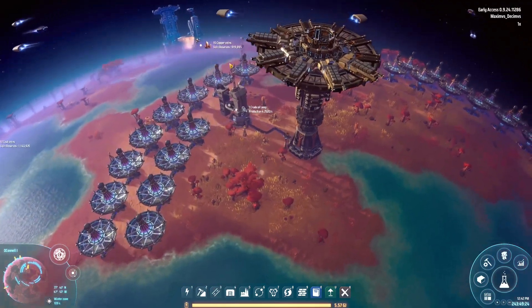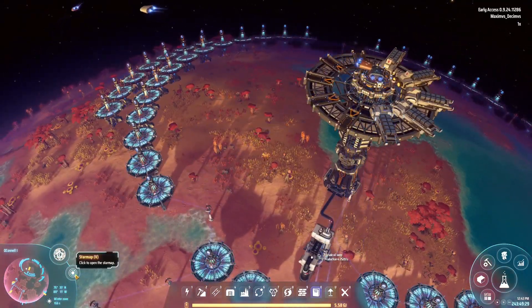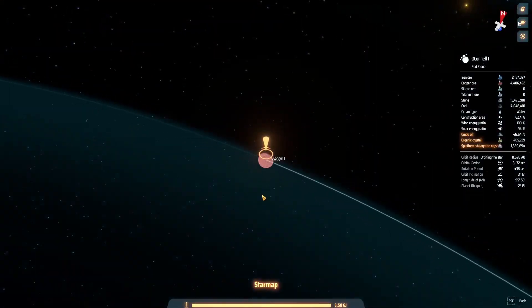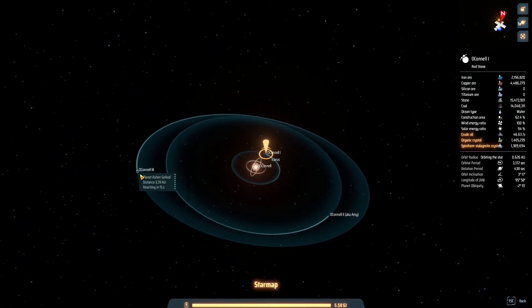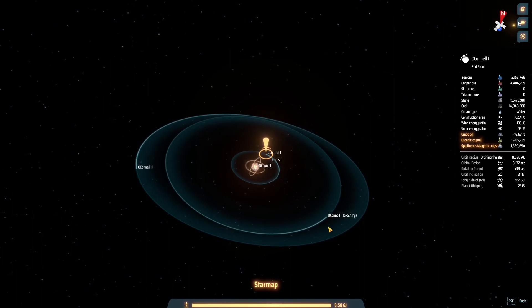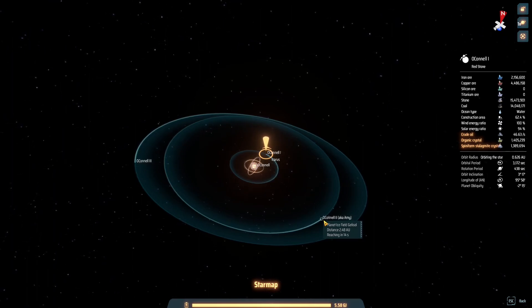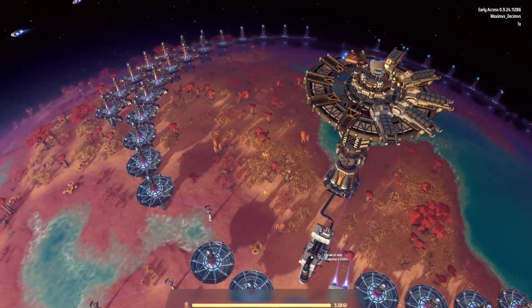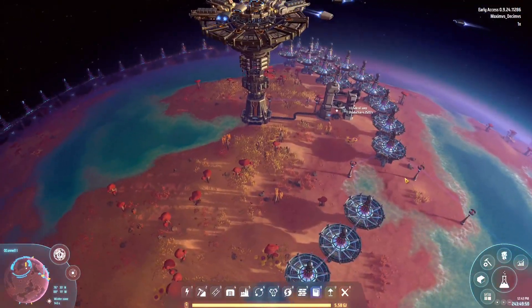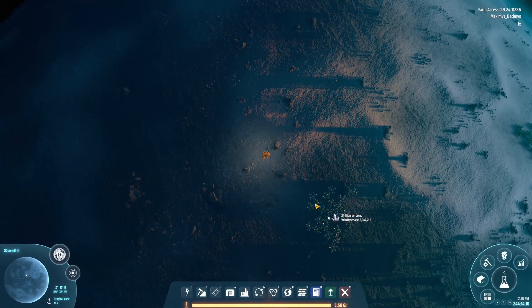Now we'll be on our way over to O'Connell. O'Connell two is our Dyson sphere shooting planet, and O'Connell three is where we're actually going to build the purple science. Let me get this all straightened around and I'll bring it back once I get it all done. Okay, we're here on O'Connell three and it's a big day - we've got a big build, big things to do.